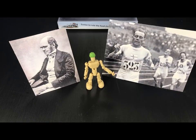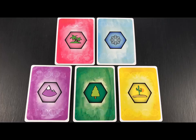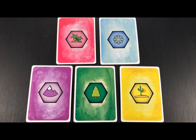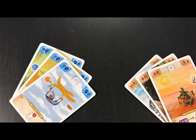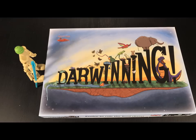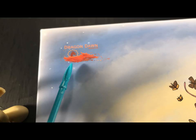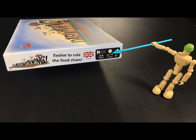Darwining — a game of survival of the fittest species through population increase, evolution of traits, and adaptation to the environments, as well as being well positioned on the food chain, all accomplished with a trick-taking card game mechanic. Designed by the Multamaki family and published by Dragon Dawn Productions, Darwining is playable by two to six players, ages nine and up, and plays in about an hour.